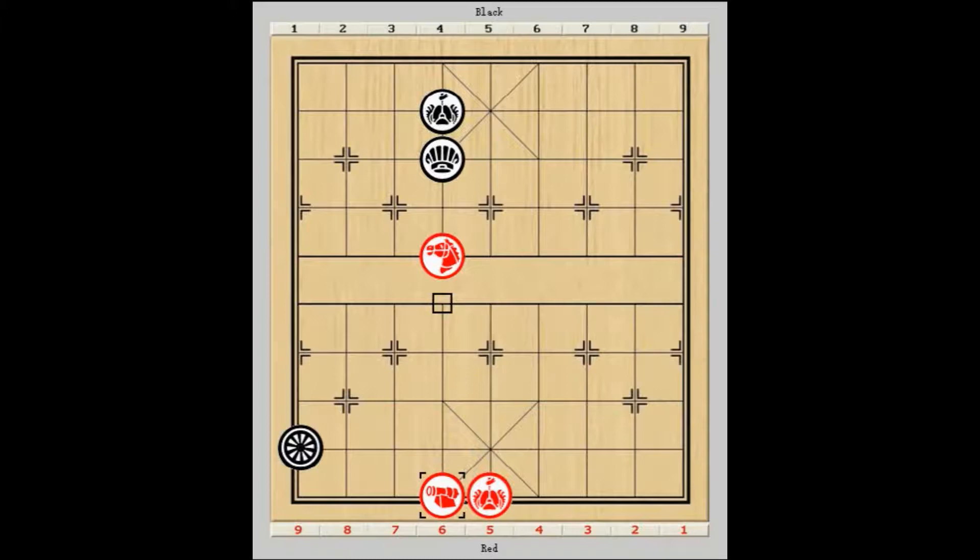In fact, at this juncture, black's chariot has no less than 15 alternative moves. But owing to its inferior position, all will lead to faster defeat, as we shall see.